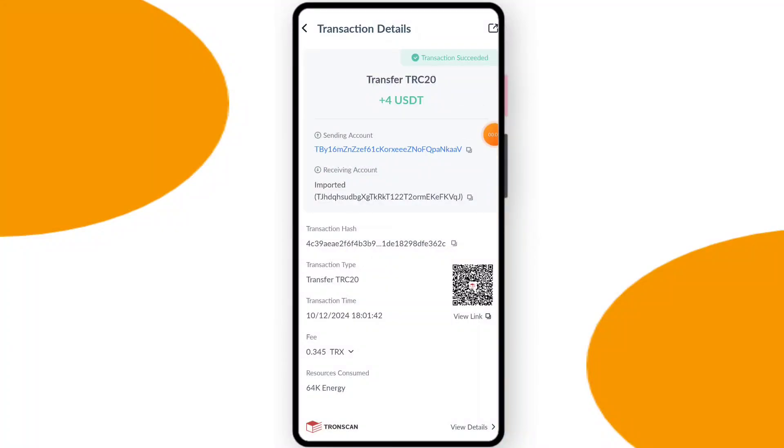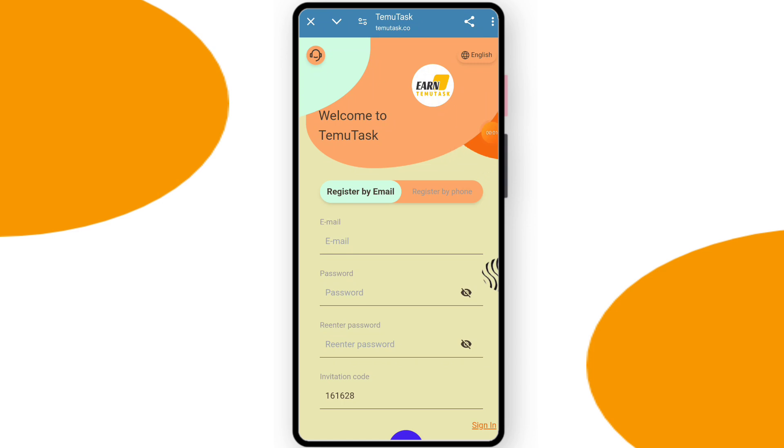You can see on the screen a $4 successful withdrawal received in my wallet. Hello guys, how are you? I hope you are doing well. Today in this video I will discuss about a new utility earning platform. The link of the platform is in my description box, so let's click on the register link.